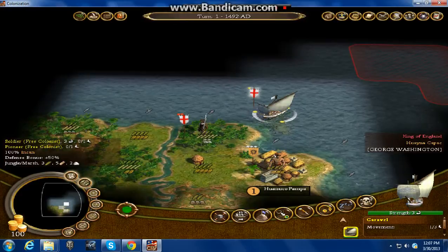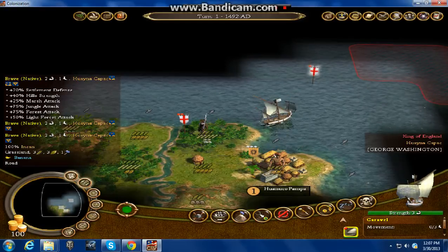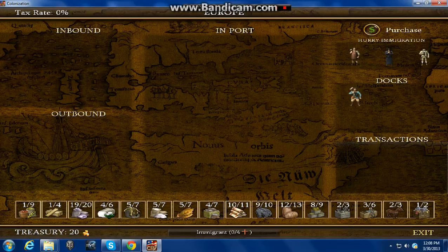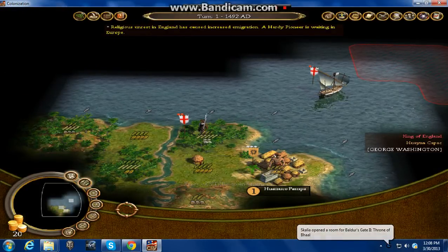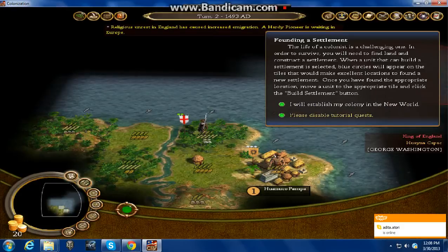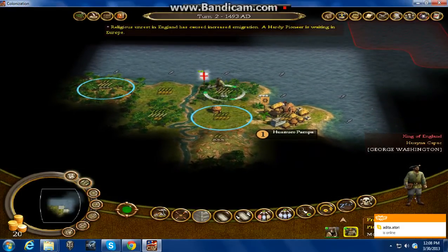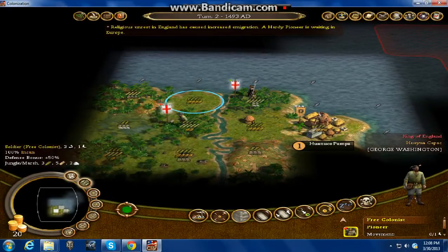Once you get on land, basically you don't do anything but sell this back to Europe. The reason you do that is so you can come pick something up that you buy — like a pioneer. A pioneer is basically how you transform your land. Since I've only got a couple minutes left, I'm going to quickly speed up this process to where I can get the tutorial rolling.